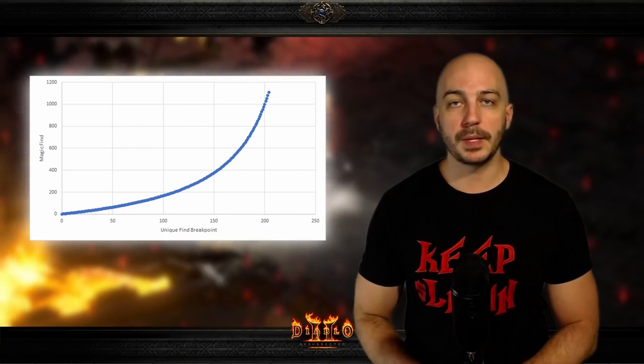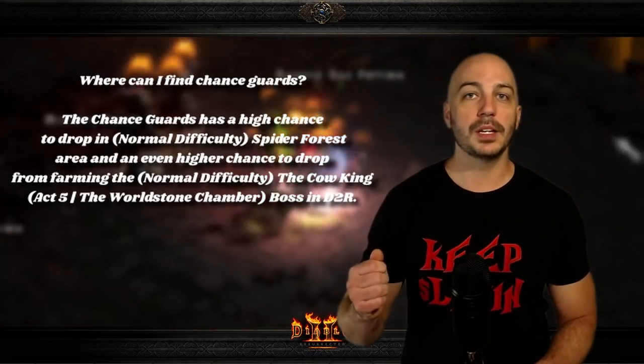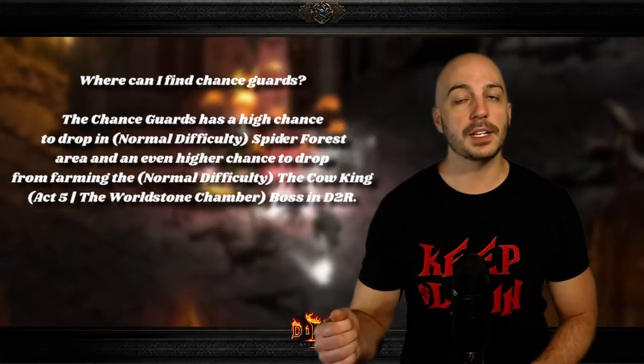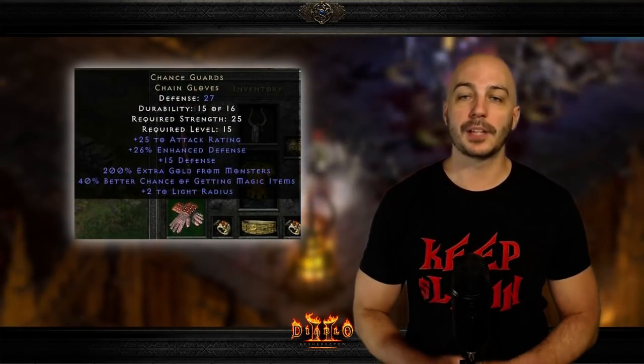Sometimes the glove slot can be a little bit weak, only bringing you one or two little stats to help out your character, so stacking more magic find there can be a great option. These are an incredibly low level item — you can find them even early on in normal — but that doesn't mean they're not absolutely amazing to use even end game. Because magic finding and getting better gear is such an important part of Diablo 2 Resurrected, that's why I'm putting these in at number four.